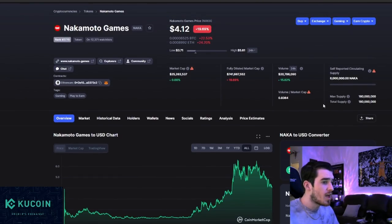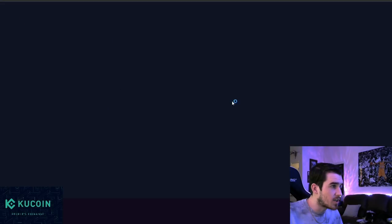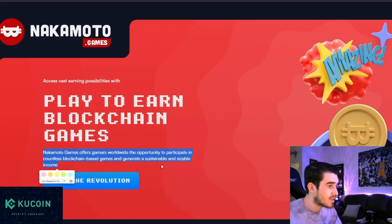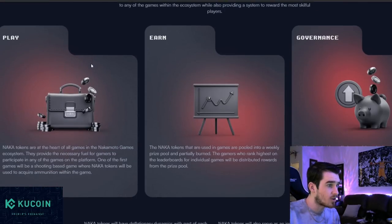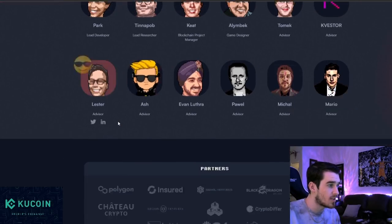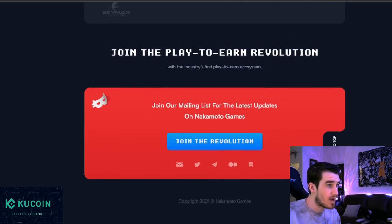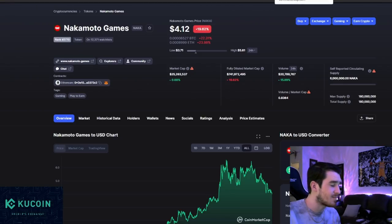Nakamoto Games — the branding can definitely catch on over time. After a recent pump it's consolidating, down 20% today. They are basically a worldwide game platform to participate in countless blockchain games and generate a sustainable, sizable income. The branding is on point, everything looks slick, they're offering a bunch of different games, and it's not an anonymous team — they have LinkedIn and Twitter profiles. They're partnered with Polygon and Black Dragon among many others. If they bring a bunch of fun, simple blockchain games to the Nakamoto platform, I could see great adoption down the line.